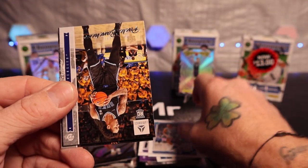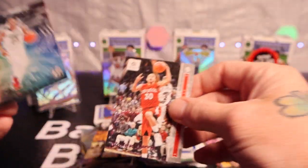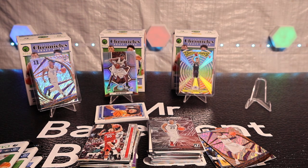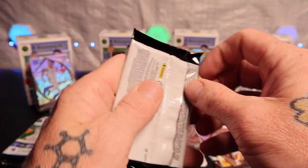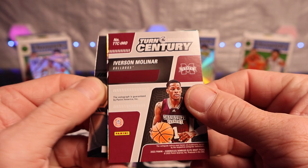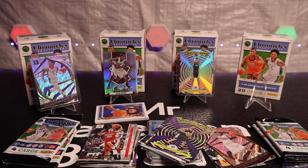Got Wendell Moore Jr., Paolo Banchero, Jayden Ivy Power Formulas, Steph Curry on the pink. We might get to the ten-minute mark — I might grab the last one. Jayden Ivy — oh, we do got an autograph! Yes, it's good for the last one. We got an auto. I wish it had been Allen Iverson, but Dyson Daniels — and then Chet would be right behind him.